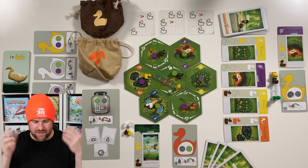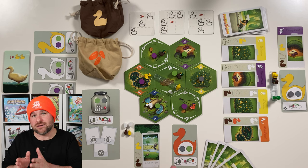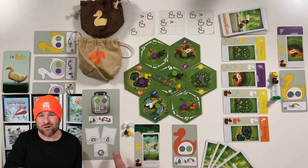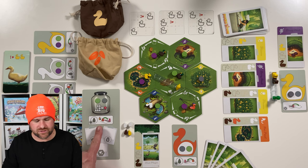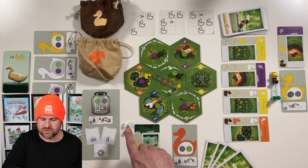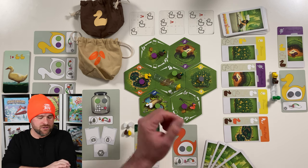We're all set up: four cards drawn, our starting duck card, our start player card, and our player board. Part of the Bugs and Slugs expansion, the player board allows us to have a special action in the game — once per turn, we can use any color of seed to feed any color of duck on the board. Let's pick up our cards and see what we have.